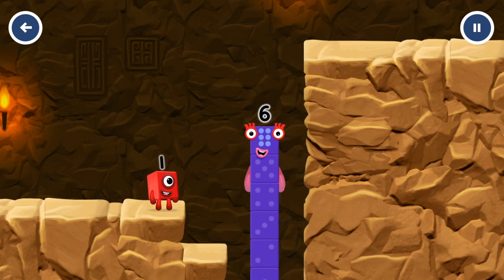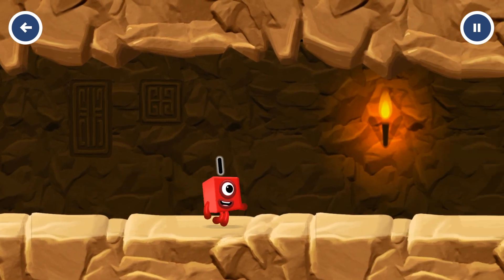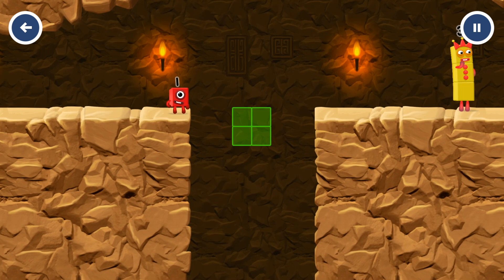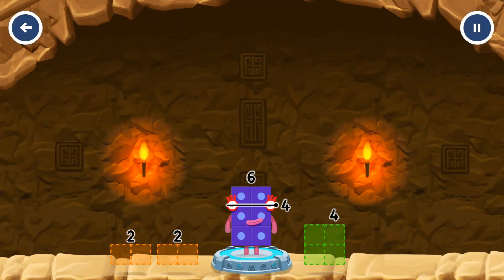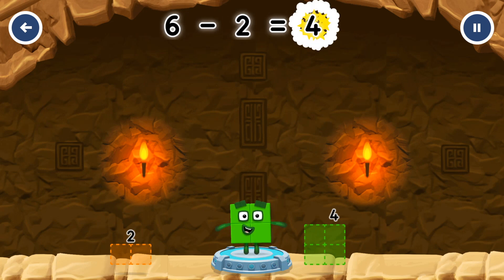I am six in the mix. Take number blocks away from six to leave four. Two — you've cracked it! Six minus two equals four. Four.